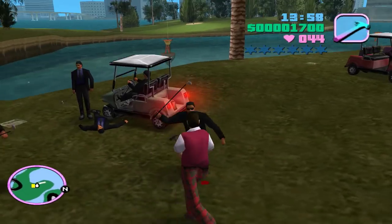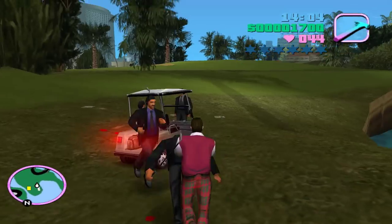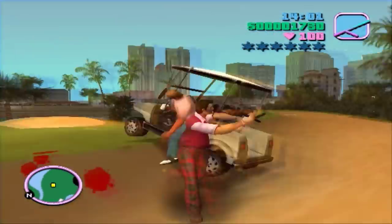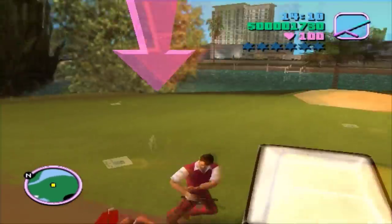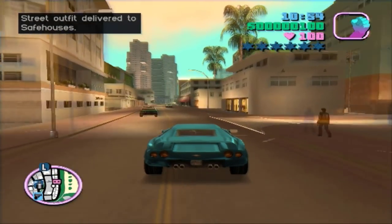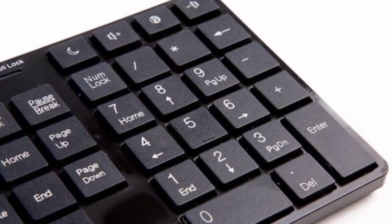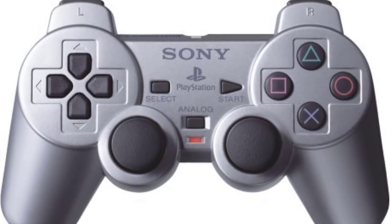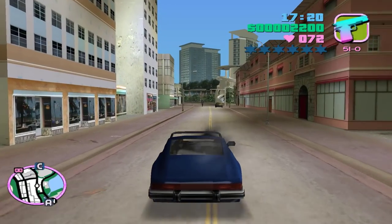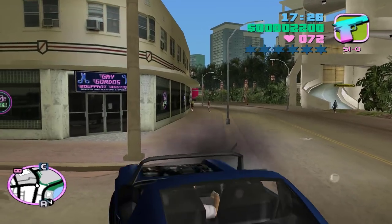Melee combat on PC is a breeze thanks to the player's ability to strafe and even walk backwards — something you simply can't do on console. But for in-vehicle controls, the PC version actually sucks pretty hard. With a bit of tweaking you can set up a competent key binding to emulate helicopter controls just like in GTA 5, but flying with keys is nowhere near as easy as flying with a proper controller. Unfortunately, GTA Vice City and GTA 3 are games which don't have native controller support, so you have no choice but to soldier on.